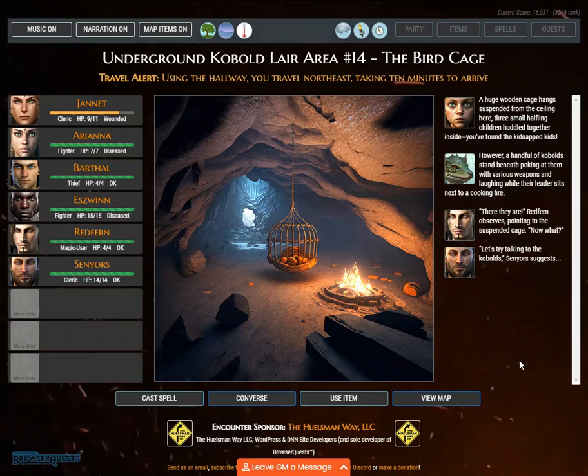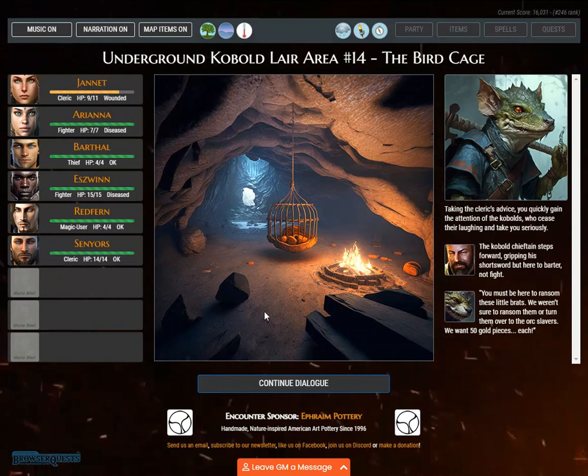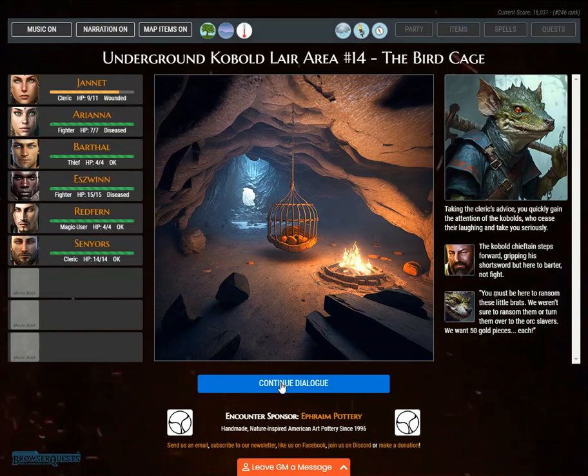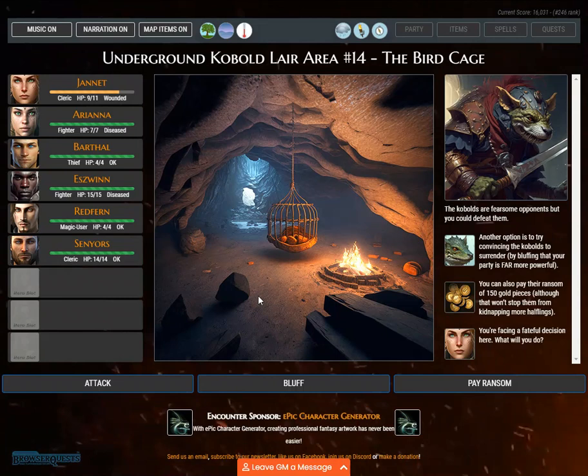'Let's try talking to the kobolds,' Saneir suggests. Taking the cleric's advice, you quickly gain the attention of the kobolds, who cease their laughing and take you seriously. The kobold chieftain steps forward, gripping his short sword but here to barter, not fight. 'You must be here to ransom these little brats. We want 50 gold pieces each.' You could defeat them, try bluffing your power, or pay their ransom of 150 gold pieces — though that won't stop more kidnappings.